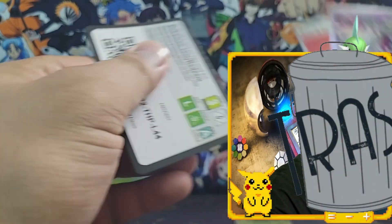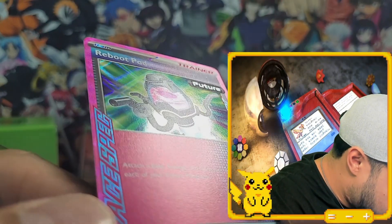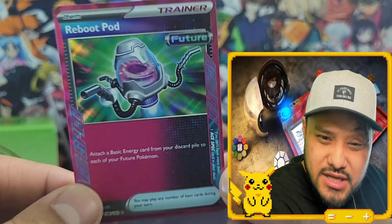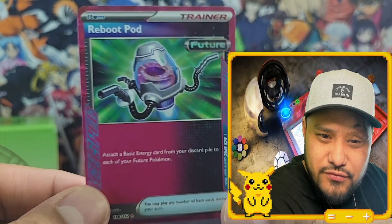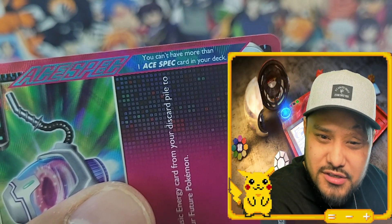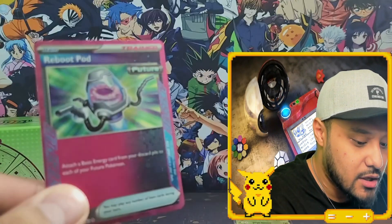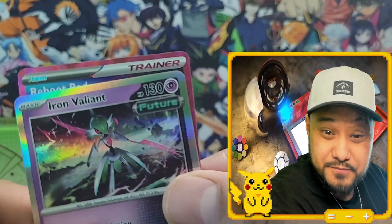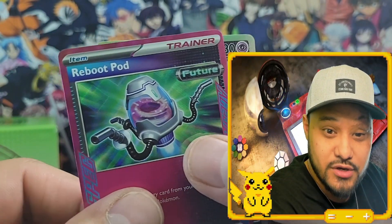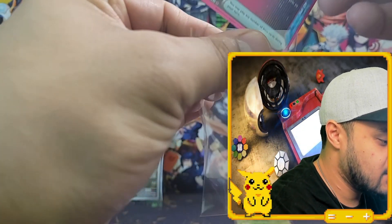Iron Valiant again — get your garbage can out of here! There's a code card. That's so sick! Wait — Reboot Pod. Future... what is this? Let me know down below. I'm certain I've heard of a different type of card — oh, there you go, an A-spec card. You can't have more than one A-spec card in your deck. 'Attach a basic energy card from your discard pile to each of your Future Pokémon.' Like this right here is a Future Pokémon, and then with Cridedon we saw that there was an Ancient version — so that stands to reason there'll be another one for the Ancients.